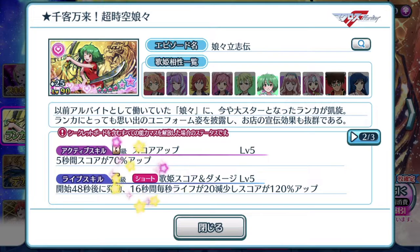Life skill — this is what we are here for. It's a short duration skill, which might be good for the short duration setups I do have. It's Uta Himei's score and damage — basically just a score and damage ability, usable only for Ranka. At the 48 second mark, for 16 seconds, every second you will deplete 20 life. But your score is boosted by 120% up. It is definitely a deadlier version of the affection life skill we've recently been getting, and still a pretty good life skill if you are a Ranka fan.